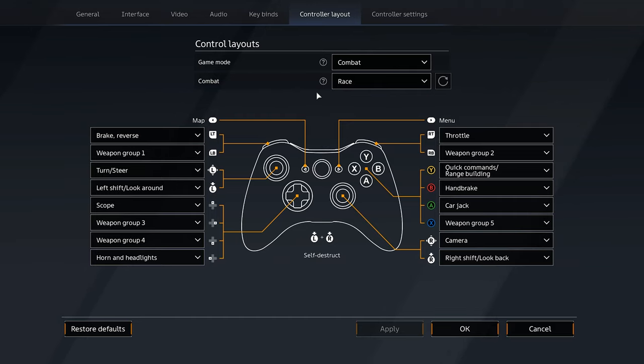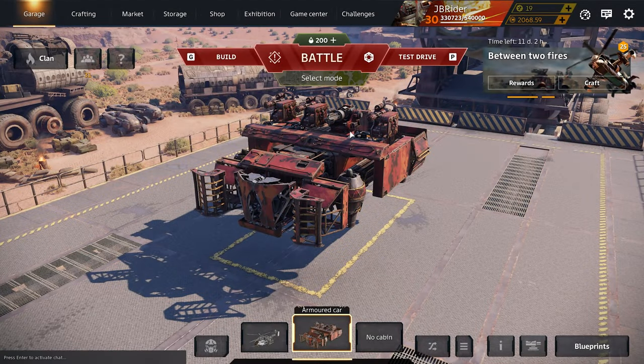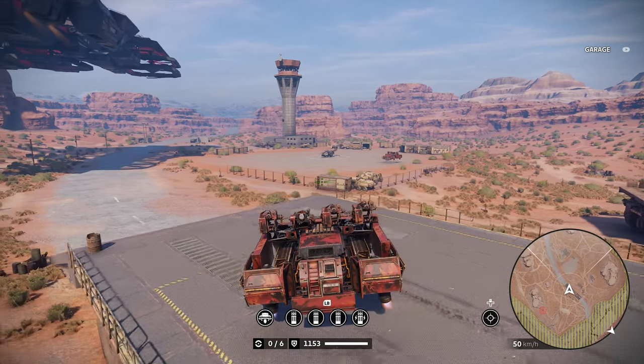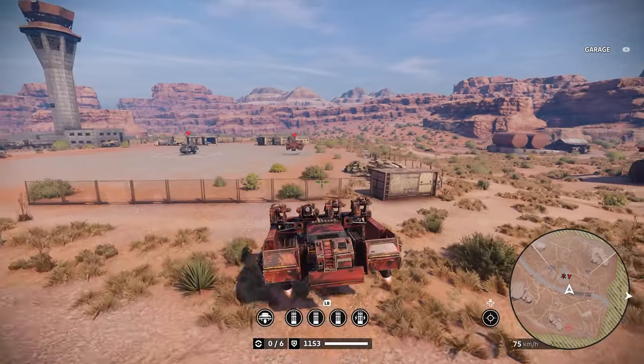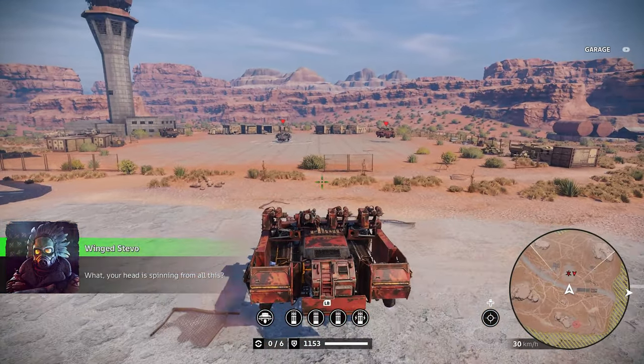Guys, can you help me out - what is the best layout for a controller? I'm struggling to strafe. Right now I use the hand rig and then use the left joystick to strafe, which is so weird because all my fingers are cramped up. If you guys can help me out in the comment section that would be really appreciated. Someone told me I should have camera auto-follow car movement turned off to strafe, and I do have that off, but I'm still struggling to strafe a little bit.